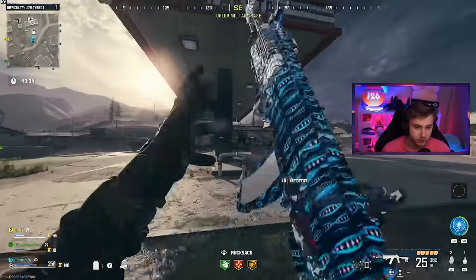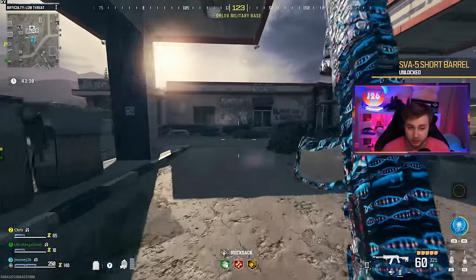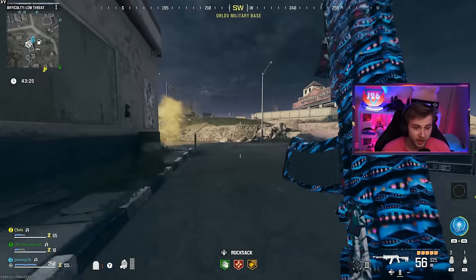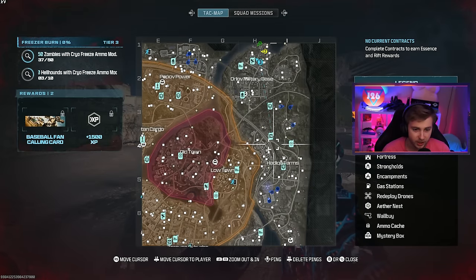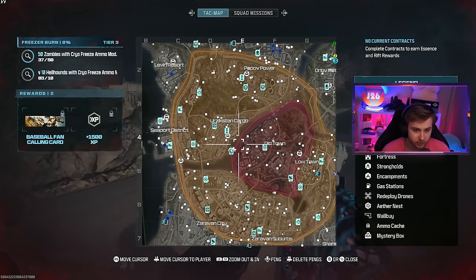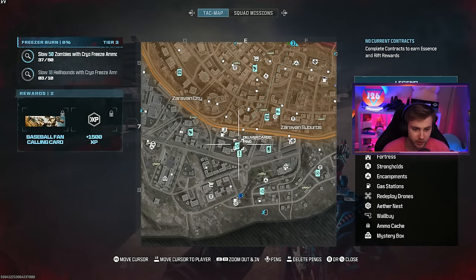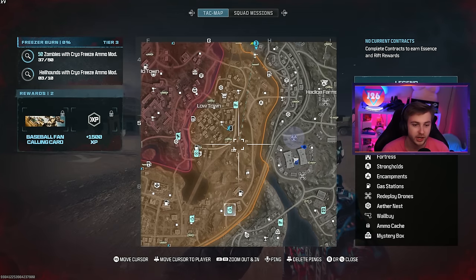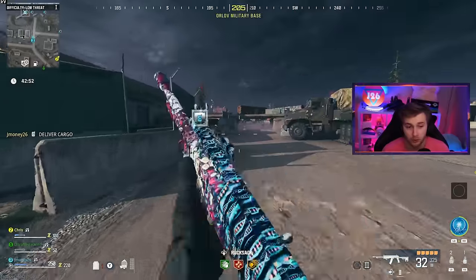The one thing I was a little concerned about is it seems like you don't really get a whole lot of points. Like right here I only have 140 points after taking out a few zombies. The way I've tried to remedy this is to look at the map and find contracts. You get about 2,000 points per contract. You want to look for the ones with the moving stopwatch — these are the best challenges in the game. You can get points so fast and you get decent rewards.